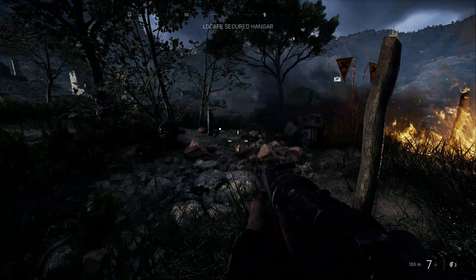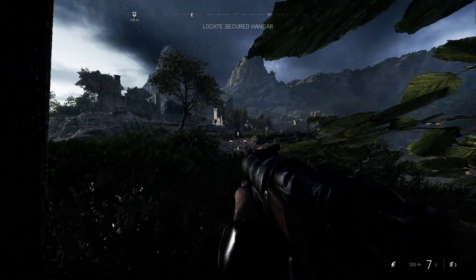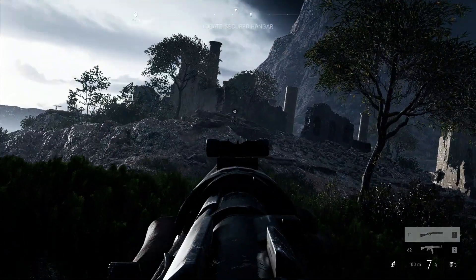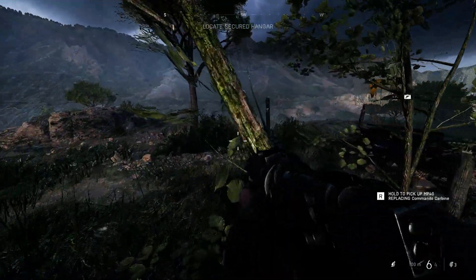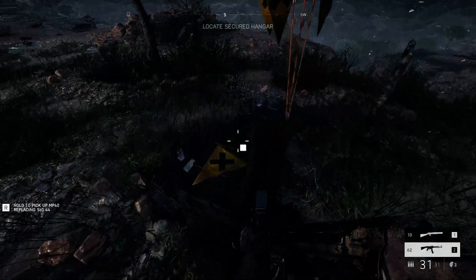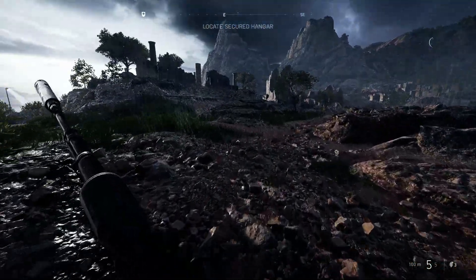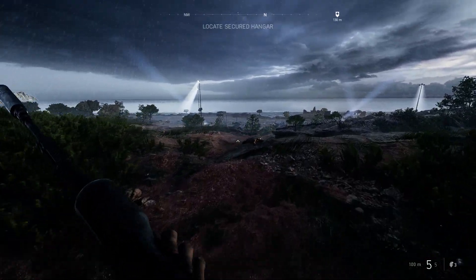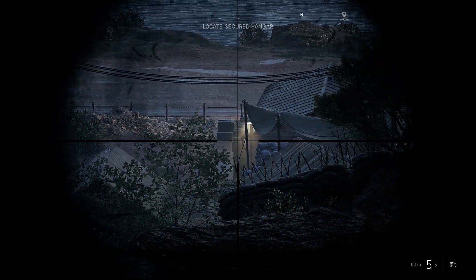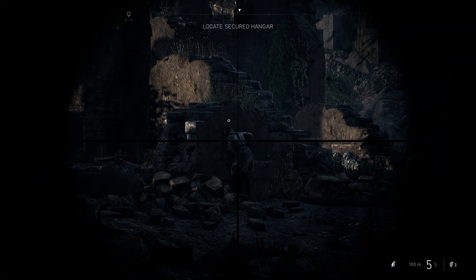Uh-oh. Where were you just talking from? Oh, hi! That's got a scope on it. Yoink! Yeah! Nothing on the guard tower. I guess we need a better vantage point. Hi! Nice.